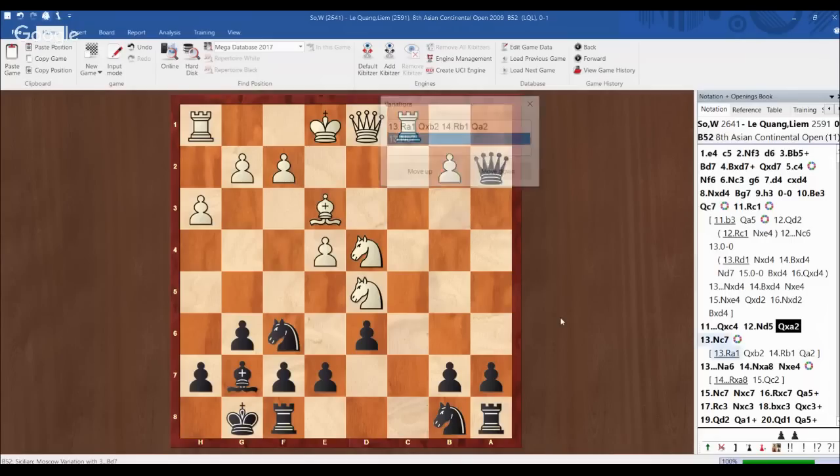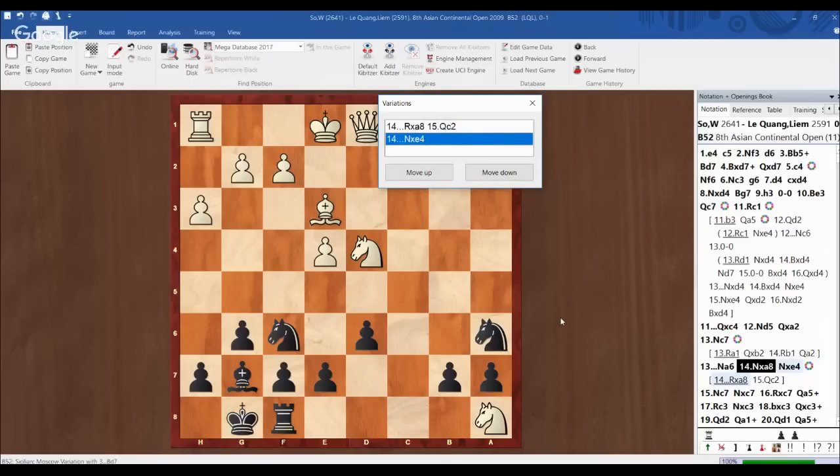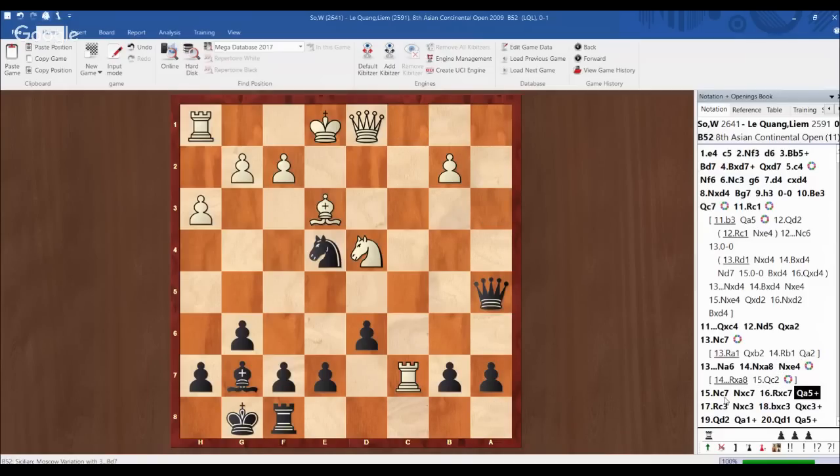I found out I could just take the c4 pawn. After knight d2, queen takes a2, I have very good compensation. He could force a perpetual with rook a1, rook b1, chasing my queen — that could be a draw. However, he tried to be more ambitious with knight c7. This allowed me to play knight a6, knight a8, and knight takes e4. If I play rook a8, he has queen c2 defending e4. So I decided to take on e4, because the knight on a8 is not going anywhere.